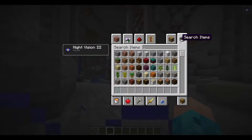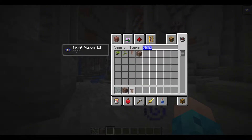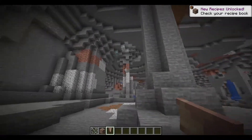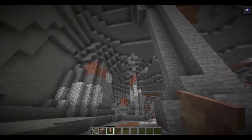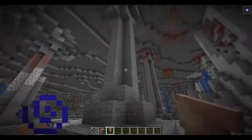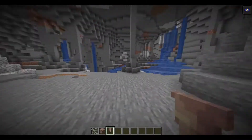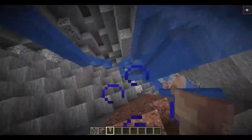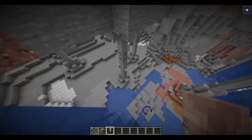It's not the dripstone type of stalagmites and stalactites, but this is the block. There are diamonds up there. Basically some big pillars that look like they support the roof of the cave. If we go down further, there's like a bigger cave down here.